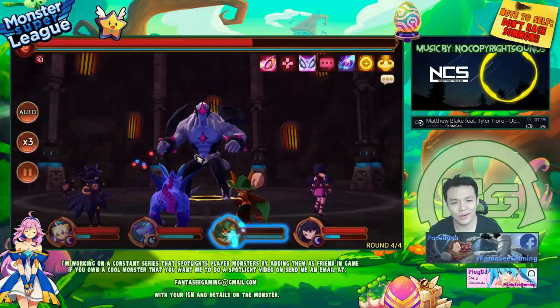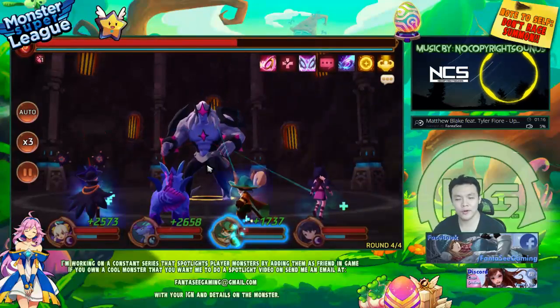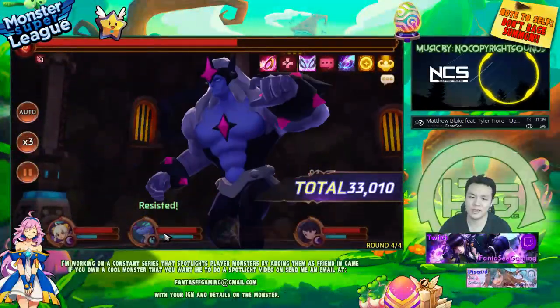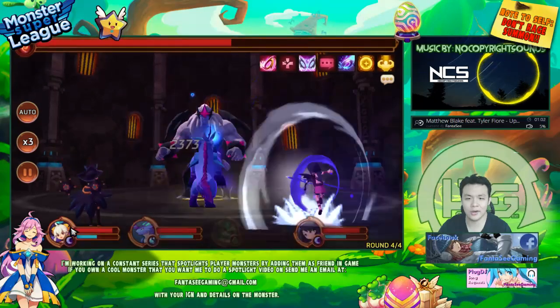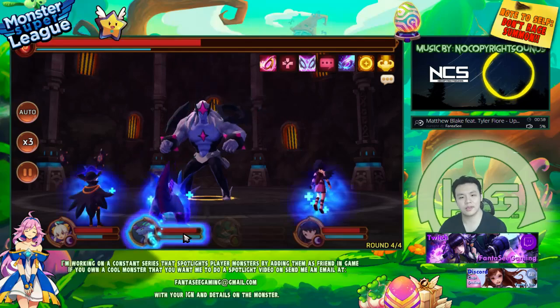Seal doesn't land on bosses, so he's not all that useful for dungeons. But for arena, Seal is basically the best debuff. Well, Stun is still probably better — but most stuns only last 1 turn and Seal usually lasts longer. He has a 2-turn Seal, so that's pretty good.